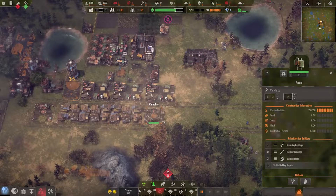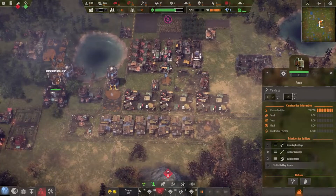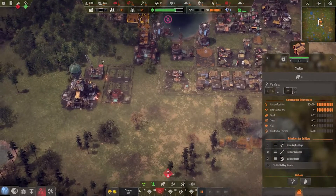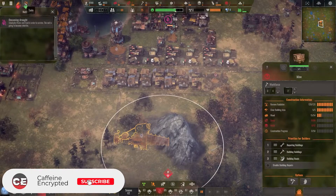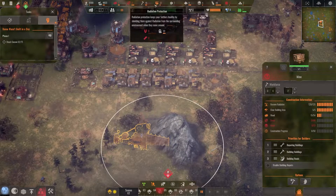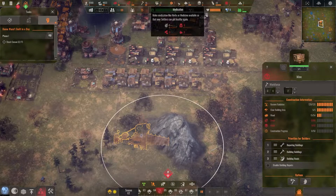Hello everyone, welcome back, this is Captain Encrypted and we are back with more Endzone, the Rome Wasn't Built in a Day scenario — episode 4. Let's see where we left off. We've been expanding our rainwater collectors, food station, and shelter, trying to cut down on transit. We're trading scrap for knowledge and electronics, and we've unlocked the mine. We still need more wood, scrap, and herbs.